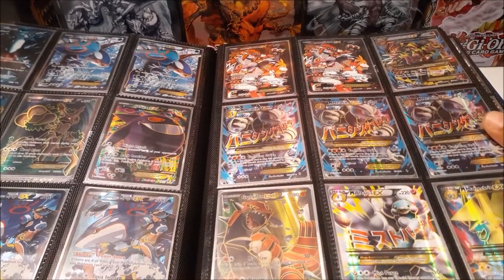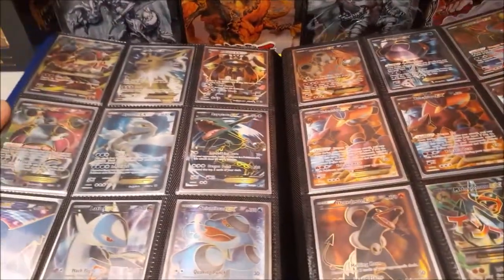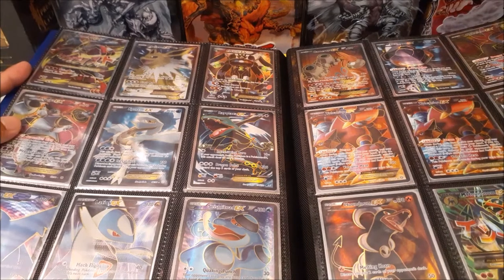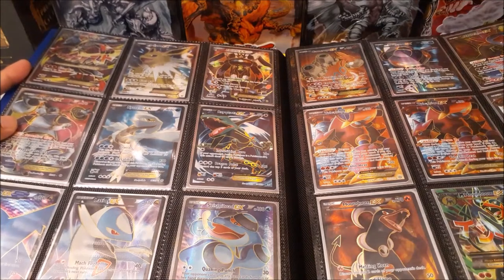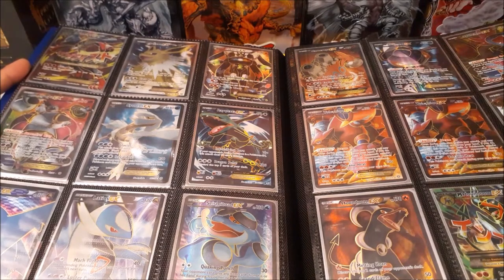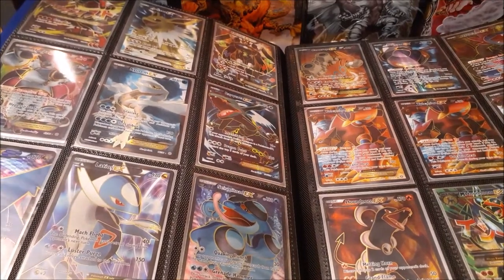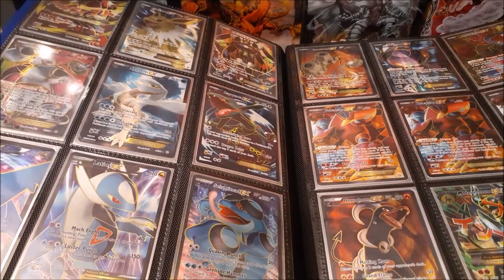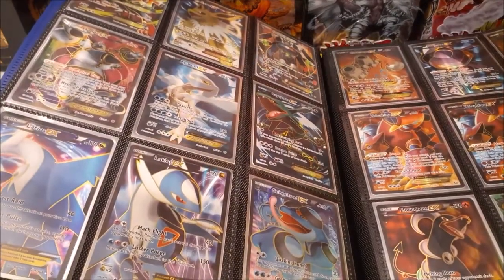I pulled a ton of Mega Mewtwo cards back in the day, really happy about that. We have three promos from the Mega Lucario collection, cool-looking full arts including the Mega Lucario. One of my favorite artworks is the Keldeo EX full art — it looks insane. We also have the Seismitoad, which I believe was playable back in the day, and some Latios EX cards.